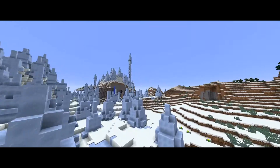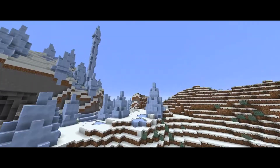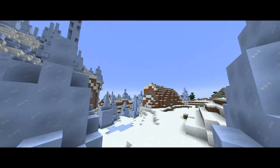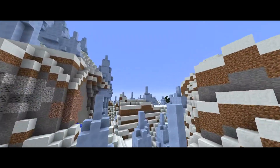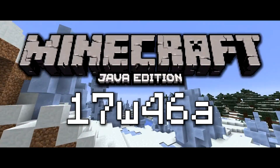Hey, what is up guys, Clay here. Today Mojang released yet another snapshot from Minecraft Java Edition's upcoming update 1.13. This snapshot is 17w46a.